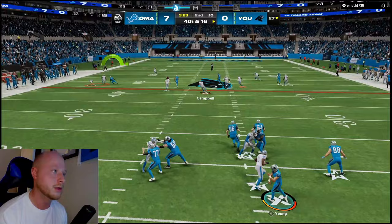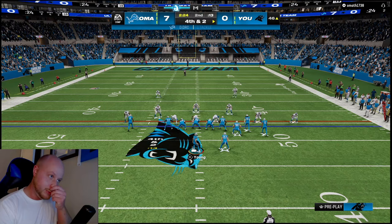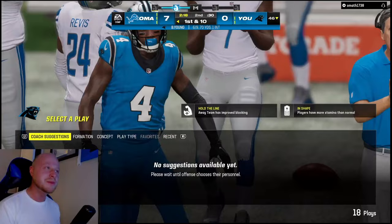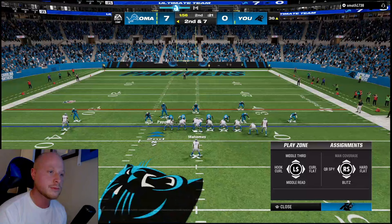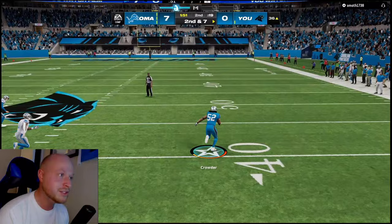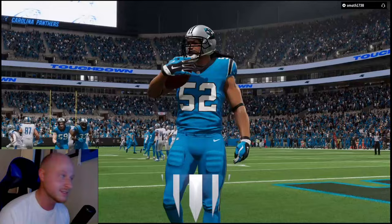Comebacks for the win - we're sending both receivers on drags, blocking the running back, and making a read. That was a breakup - then another pick! I thought he was throwing it to me while lurking that post back across, but we'll take the pick six for the defense. Play action coming right back.